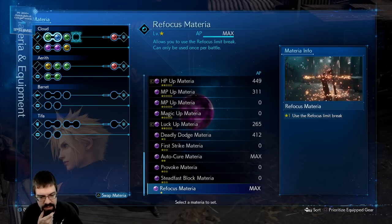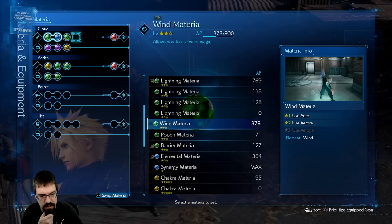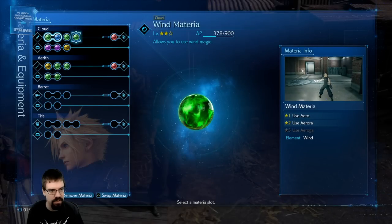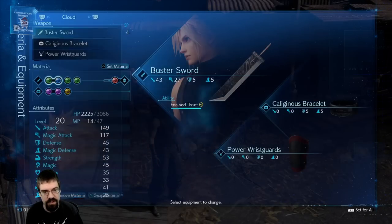We also need wind — we need to get a wind element. That's actually a good call, chat. We need to get a wind one. Good call, let's get a wind going. Because we have people that have weakness to this. I'm going to swap those so we have wind on our elemental.